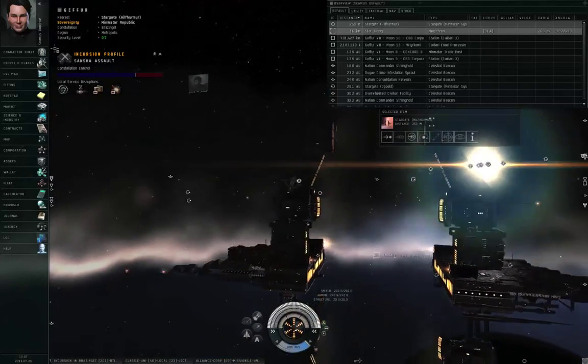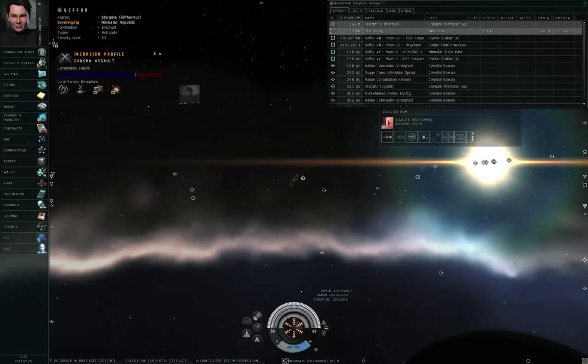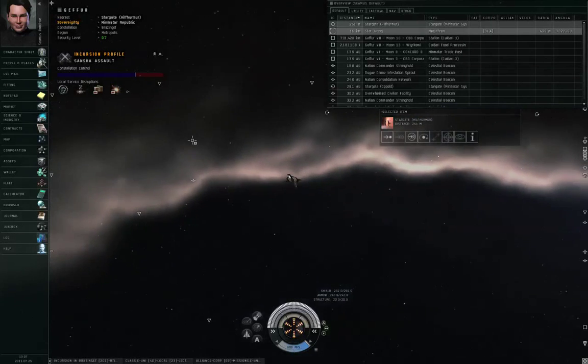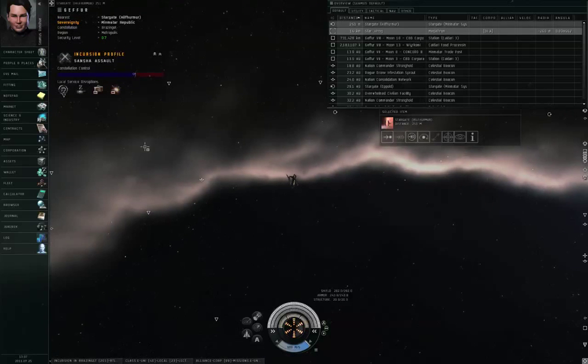First of all, you'll see an incursion profile in the upper left corner of the screen, either underneath or above the profile for the system. You can collapse this if you wish, but let's expand it and take a look at the details.